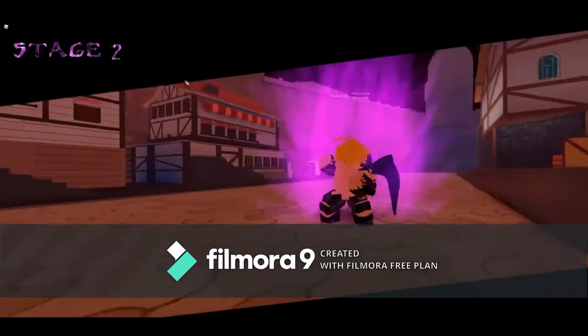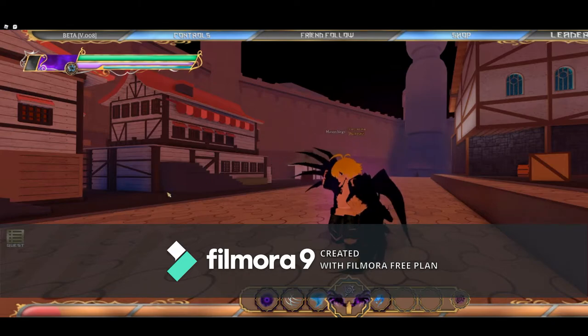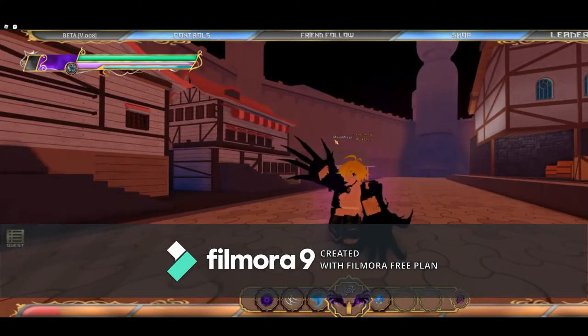Now when we go into stage 2, you get a new mark, and there's a damage buff and a bigger defense buff. And once you get to stage 2, if you hit V, you get these claws. The claws are actually pretty good. So yeah, that's stage 2 right there — you get the whole mark and everything.